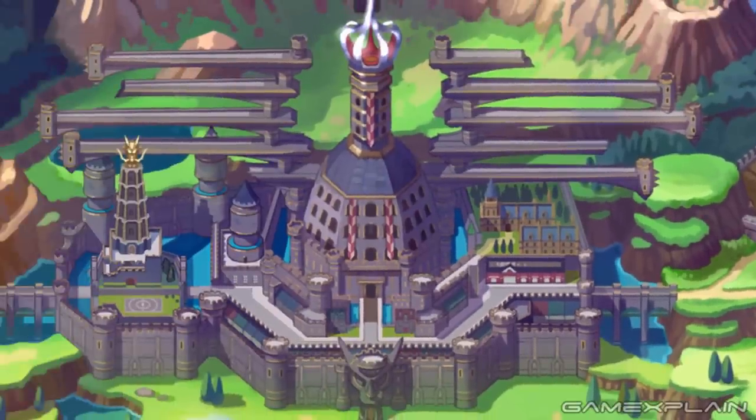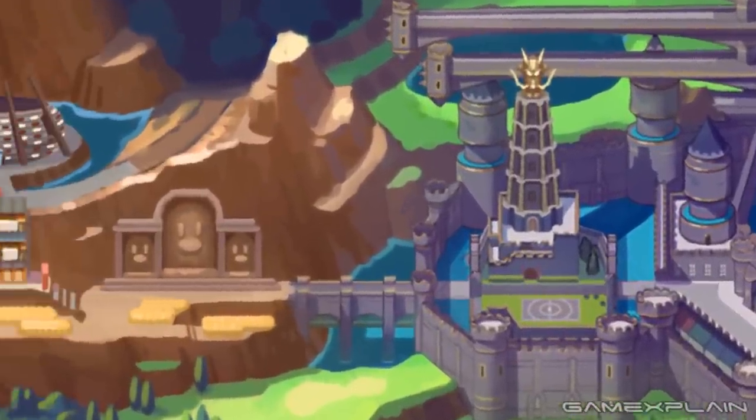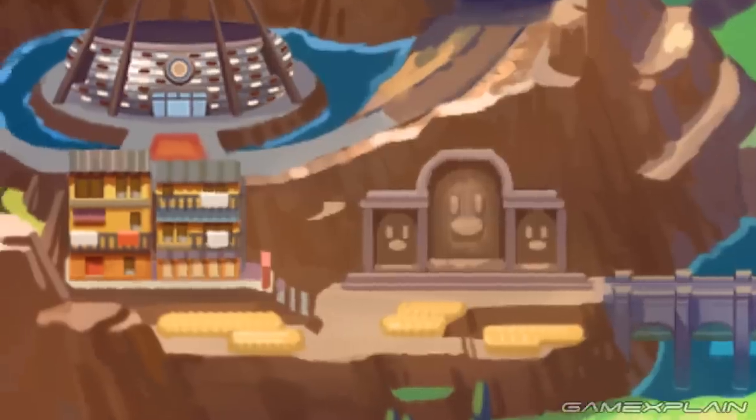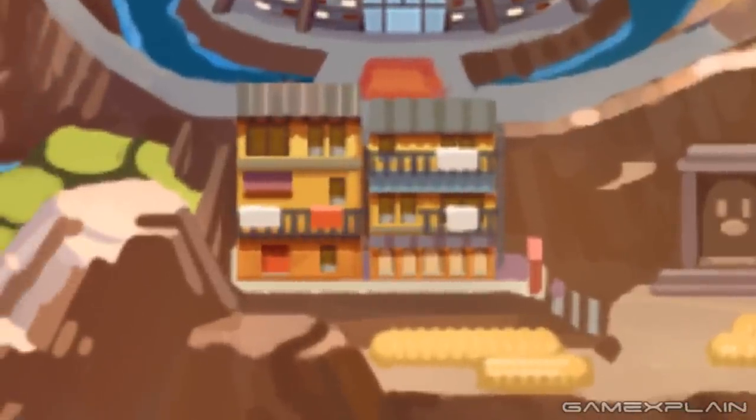We would then return to the Fortress City and go west through the newly opened drawbridge. It's then that we'd immediately see a monument to Dugtrio built into the side of the mountain, which is more than a little odd. The town is also a bit odd as the houses are built directly into the mountains as well.